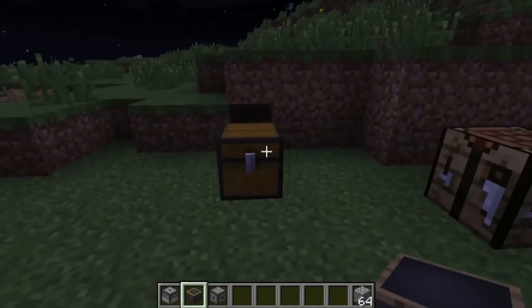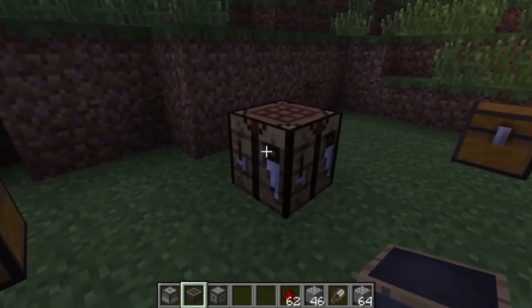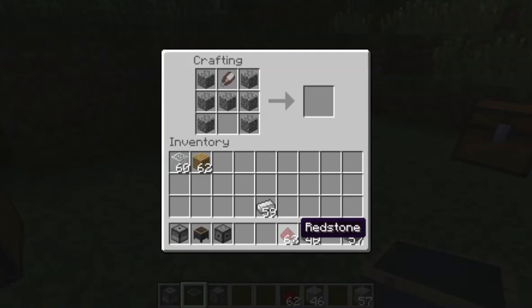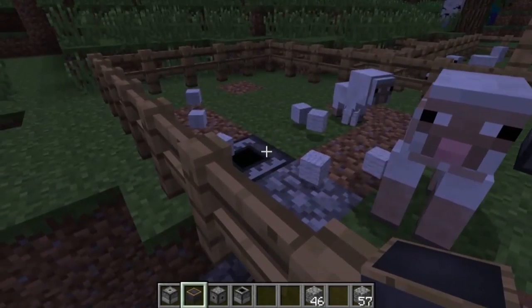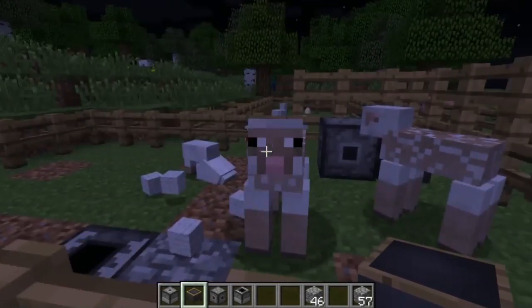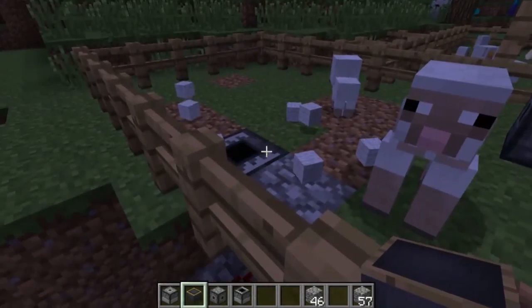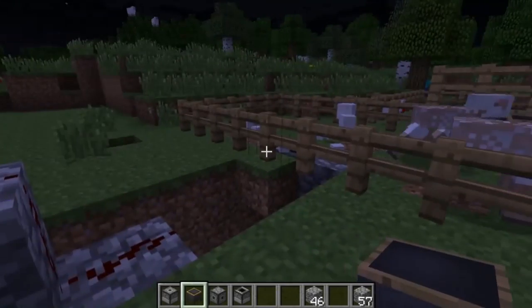Another block that has been added — which is the last and final block — is the clipper. The clipper is made with shears, cobblestone, and redstone. The shears go on top, cobblestone all along the sides and in the center, and redstone on the bottom. So that is the clipper, and I have my clipper right here on the floor. What it does is when sheep walk over it, it automatically shears them. So we don't have to use shears on our sheep — it does it automatically for us and all we have to do is collect their wool. This is activated through redstone as well.